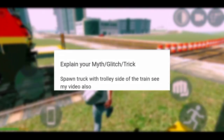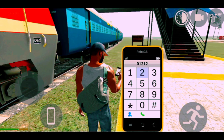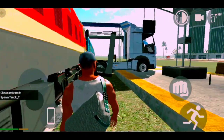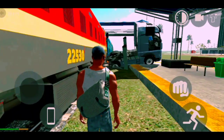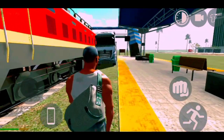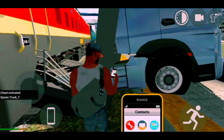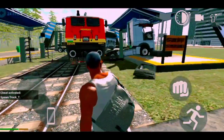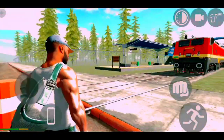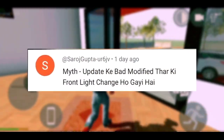Next myth: Spawn truck trolley on the side of the train and see my video. I'm going to show you this myth in full. First of all, what do you want to do? A trolley — this is a truck trolley. Now look back, time to go ahead. One, two, three — look at this, the truck trolley is going to get you. The truck trolley cheat code is 0-1-2-1-2. See, I will go back, check how fast it goes back, and this will go up — literally it will go up. My brother had told me — this is also a myth confirmed.